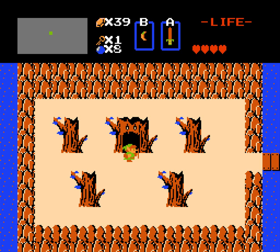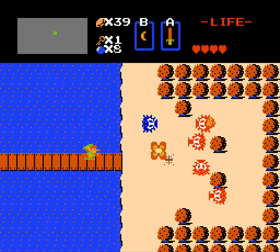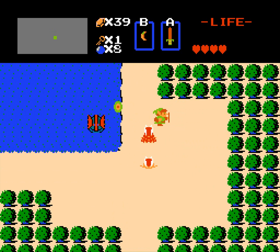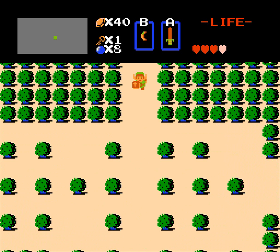Welcome back to Legend of Zelda. Last time I forgot to talk about one of the enemies in the dungeon — the little squishy things that look like choo-choos are called gels. There's not a whole lot to talk about them; they're one of the weakest enemies in the game, very simple and easy to kill, unlike levers which love coming up right under you.